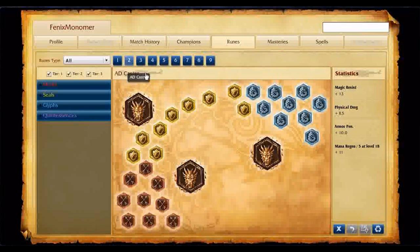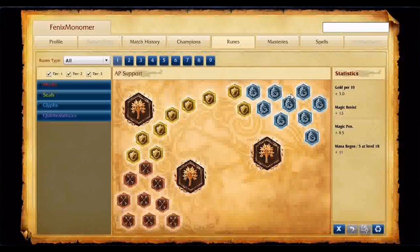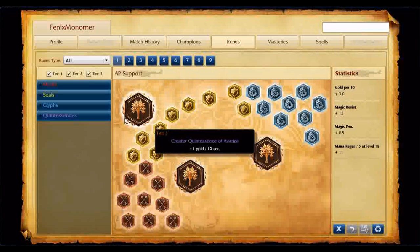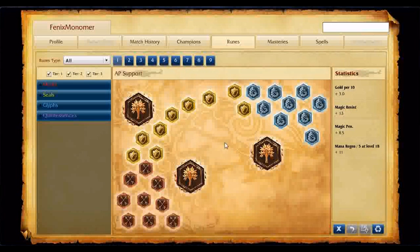Going into runes — I was previously playing a game with a ranged carry. For this I'm going to be taking my AP support page until my AP carry page is done. This is what I took on Maokai, which is hilarious because he's more of a tank, but hey. Mana regen per level seals.